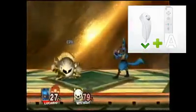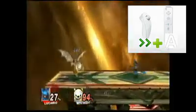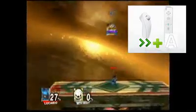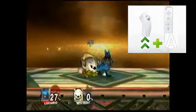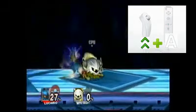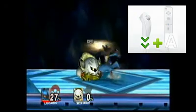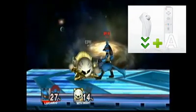Lucario's smash attacks now. His side smash is that — a burst of aura flies at the opponent. Lucario's up smash is that — another burst of aura goes up this time. And Lucario's down smash is that — a burst of aura on both sides of him.